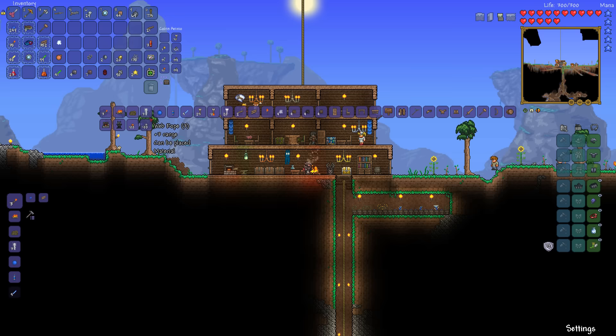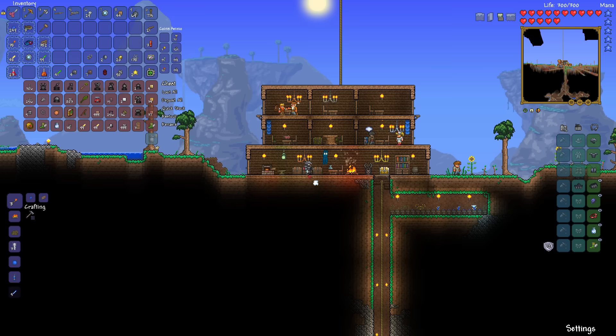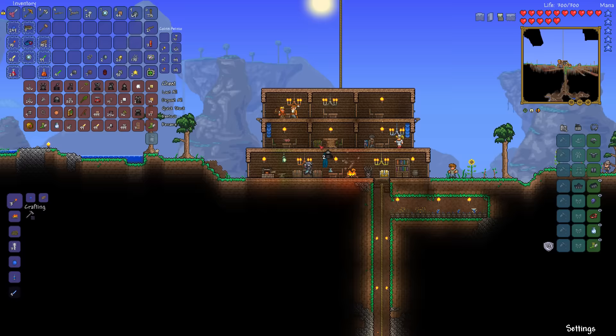There are a couple new things - we got the whoopee cushion, which I know I can combine with my cloud in a bottle to make a fart in a bottle. I have the bottle right here, but I think we need the Tinkerer's Workshop, so I don't believe we can do that quite yet. I'm gonna leave it in here. We've got the cloud - obviously I can't really do much. It looks like we're going to want to make a few more chests.